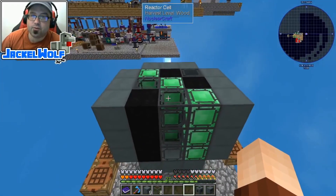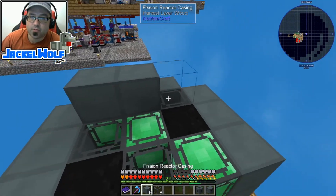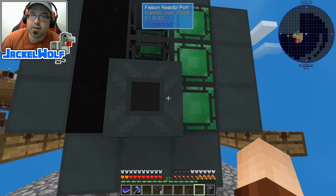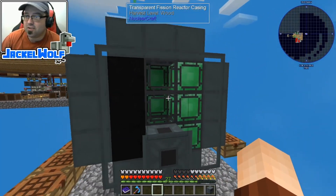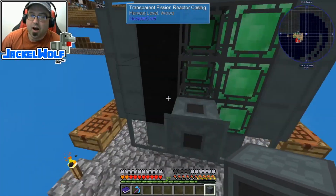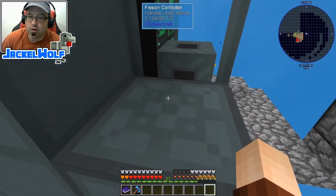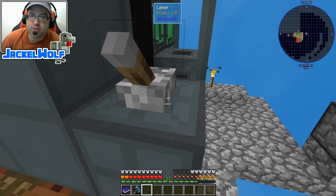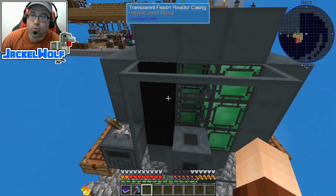That is the filled-in reactor - it doesn't have to be columns all the way up, but for this simple design it works really well. We take nine blocks and place them on the top, put the fission reactor port down in the bottom, and use the glass transparent casing to fill in the front. Nothing really happens on the inside but it does look a little cool seeing the inside of this reactor. The last thing we need is to place the controller - it can be placed on the inside face or on the outside and it will work perfectly fine. One thing to keep in mind before the reactor will turn on: it does need a redstone signal. For now we'll stick with a simple lever, but you can set it up to be more automatic - turning itself off when batteries are full, when it runs out of fuel, or when it gets too hot.